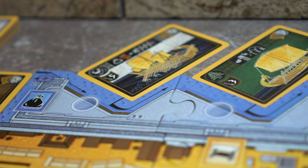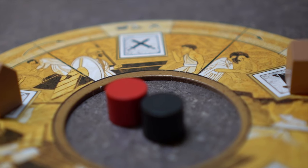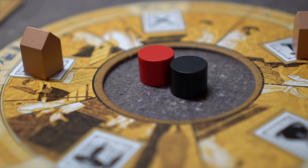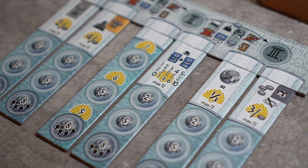Welcome back to Carthago. In this video, we will be learning about actions. In Carthago, players will each take an action on their turn. One round consists of all players taking a single action. Each decade consists of five rounds, and players will play through three decades.